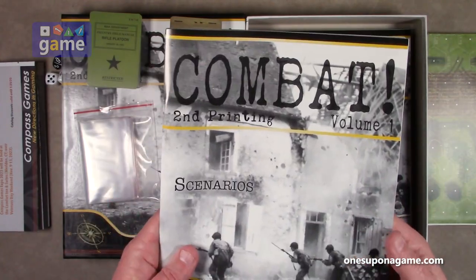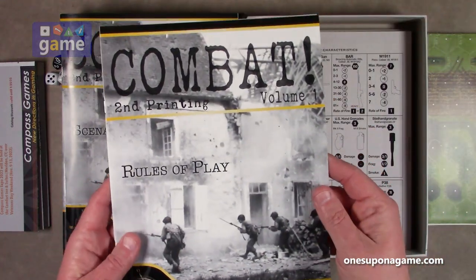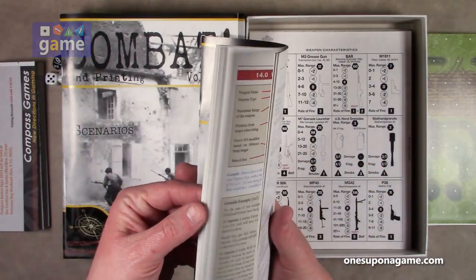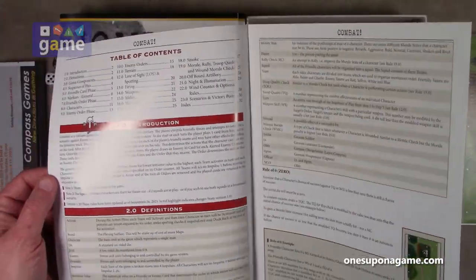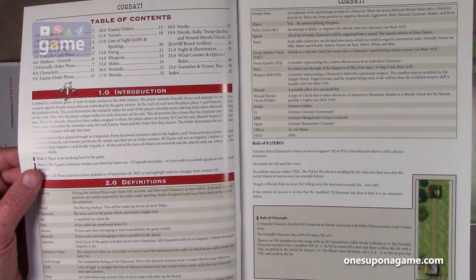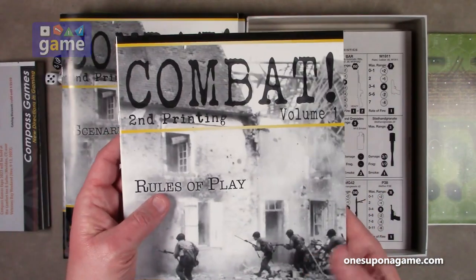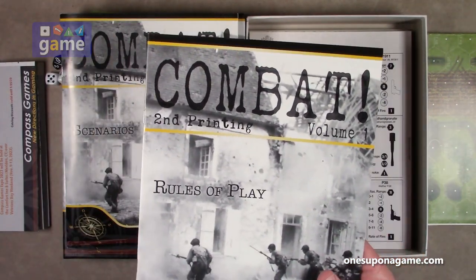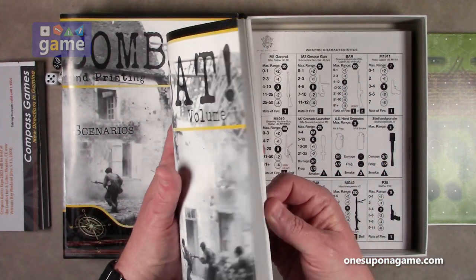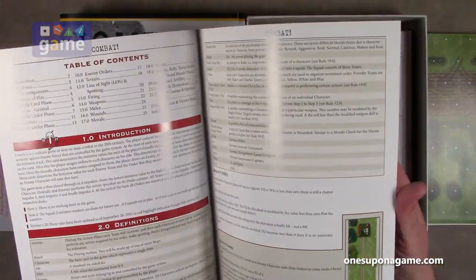Then we've got the rules of play book, which is a lot thinner at 32 pages. It has an index on the back, which is nice. It's on a glossy stock so it reflects light a little, but you can always download the rulebook and print it yourself on a more matte finish for easier reading. Hopefully they'll keep the PDF updated with any errata.